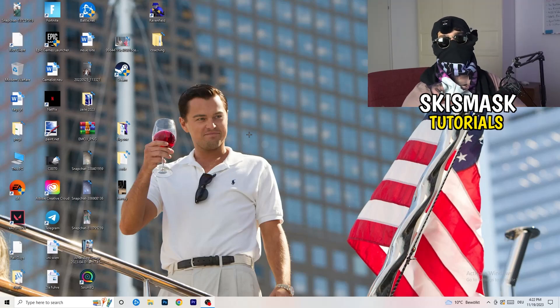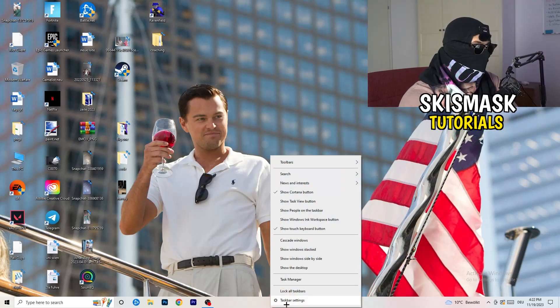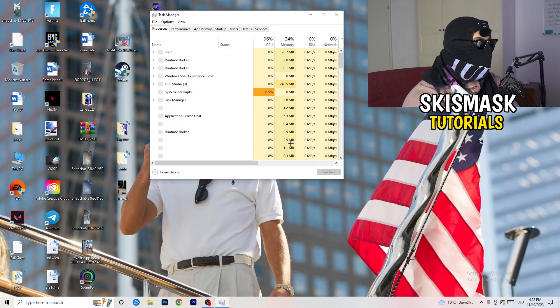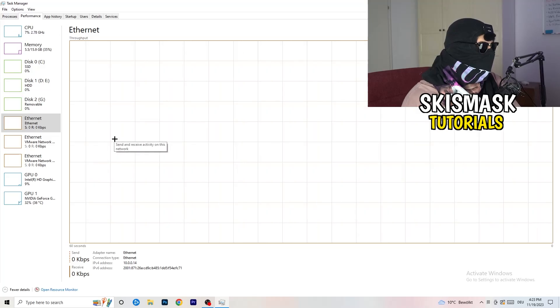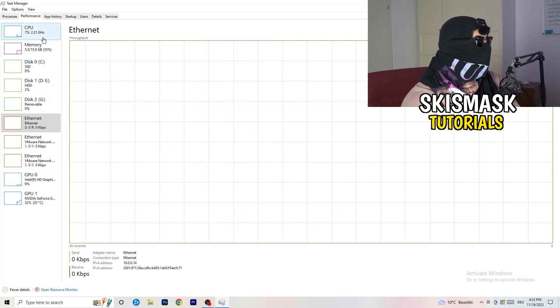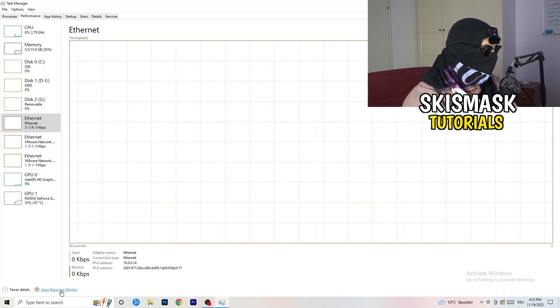Now let's go through what you can do on your PC to improve performance. Navigate to your taskbar — for me it's at the bottom — and right-click on it. Go to Task Manager to open it up. In the top left corner of Task Manager, go to the Performance tab. You'll see things like ethernet, GPU, CPU, and disk. From there, click on 'Open Resource Monitor' in the bottom left corner.